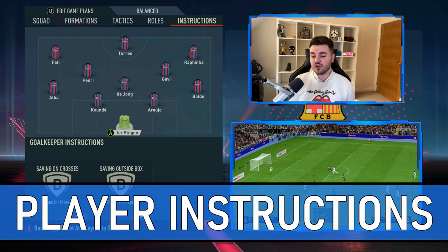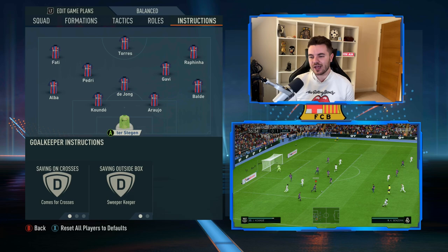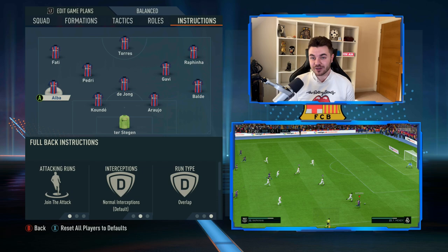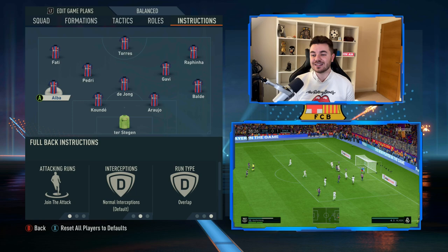Let's move on to player instructions. Starting with Ter Stegen in goal — he's on comes for crosses and sweeper keeper, a fairly common setting in these systems. Both centre-backs are absolutely fine with no changes needed. The two wing-backs — Alba and Balde in this case — are both on join the attack and overlap.